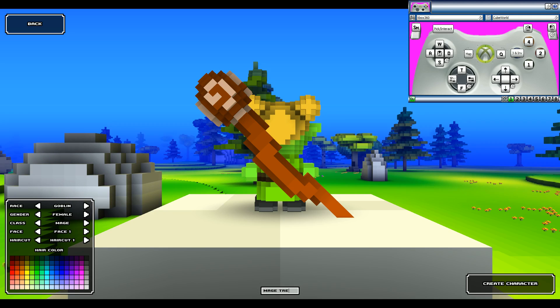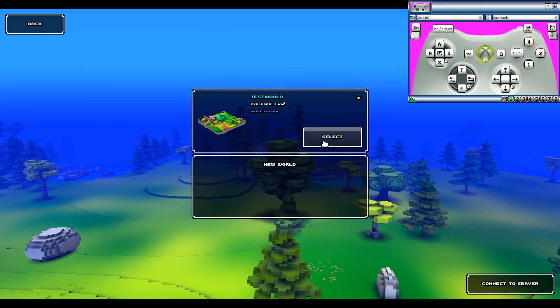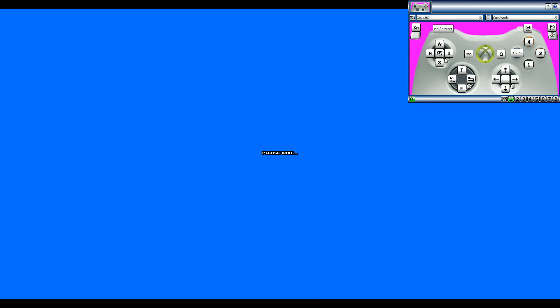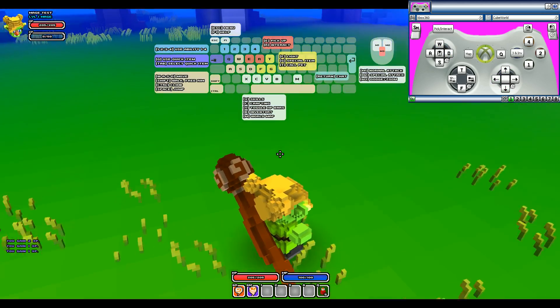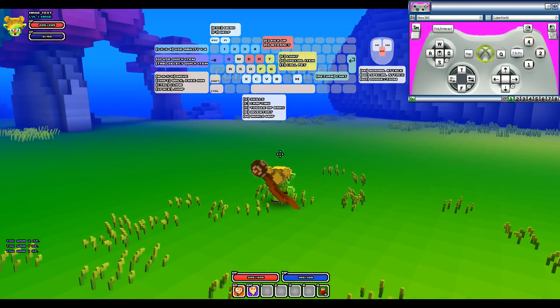Mage test. Let's go to my test world. This should work the same way. Let me zoom the camera back out — I don't know why it's so zoomed in.